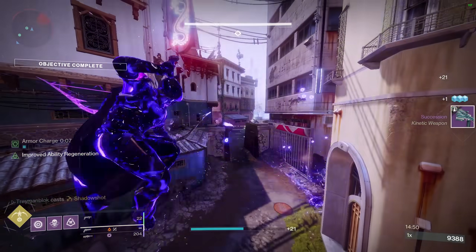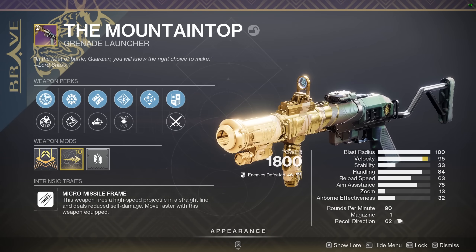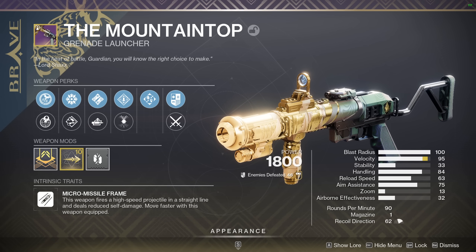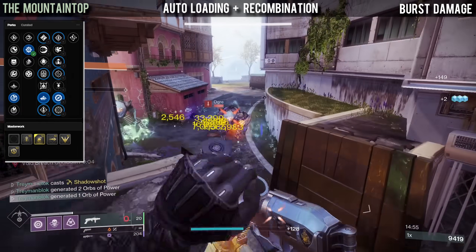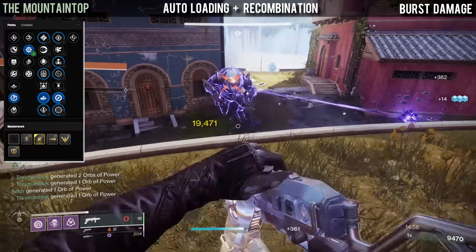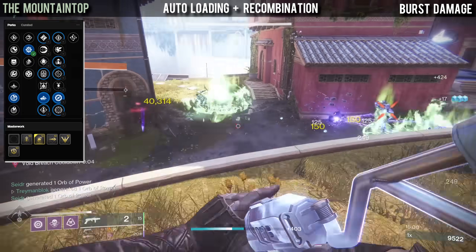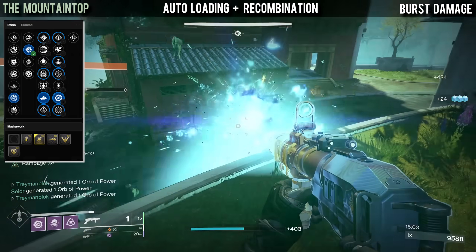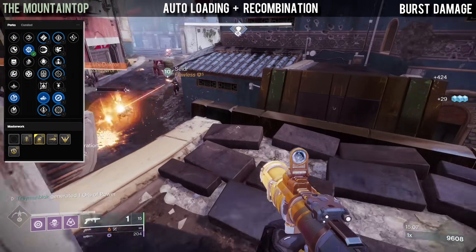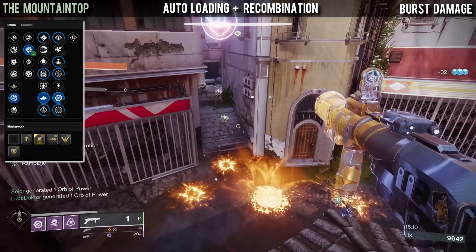Next up we have our second grenade launcher, The Mountaintop. There are 2 main god rolls worth chasing. The first and most popular is Autoloading with Recombination — you get kills with your other weapons stacking Recombination, and as soon as you see a champion or tougher enemy you pull out Mountaintop and delete them. That is the main purpose of this god roll.